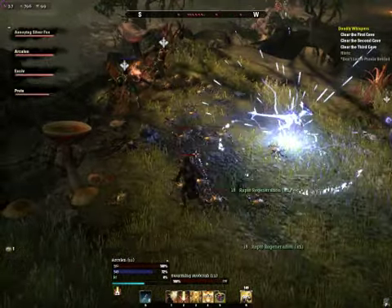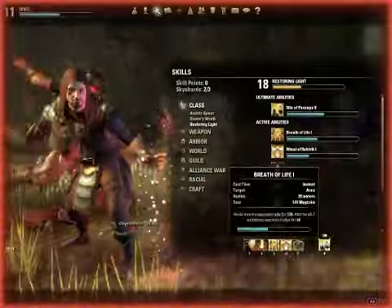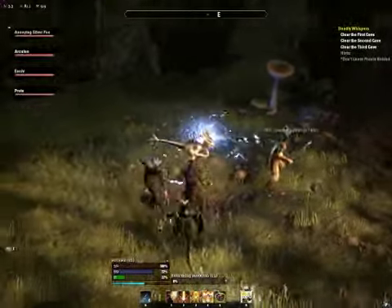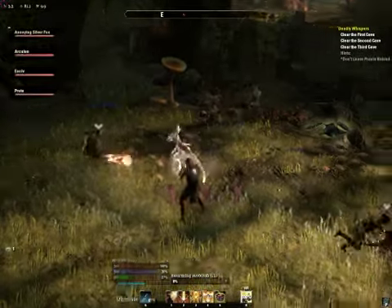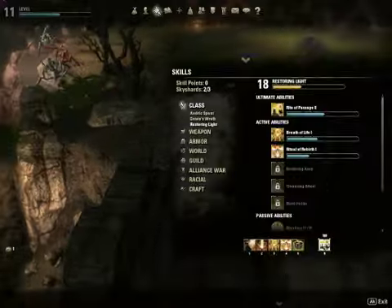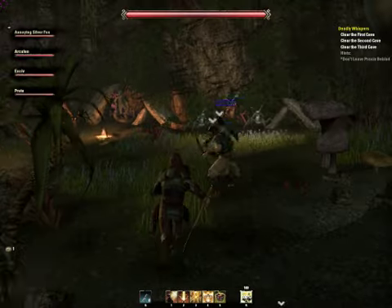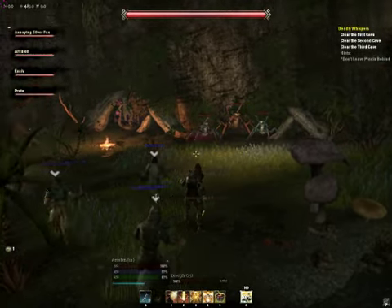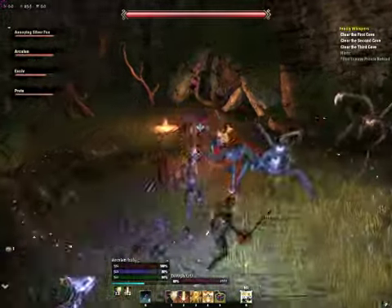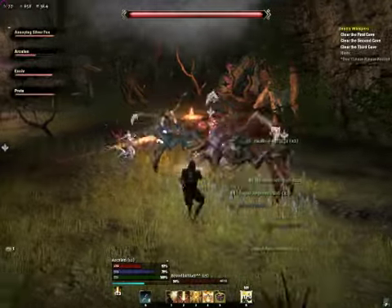That instant heal heals everybody immediately. It's more expensive but quicker — that's why. The range on one of them is 28 meters and the other is 10 meters. The cast one is less distance but much more efficient.